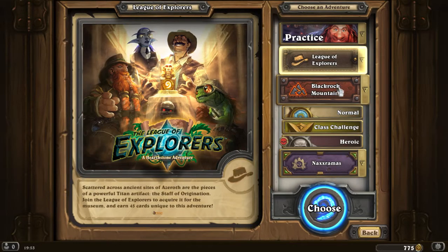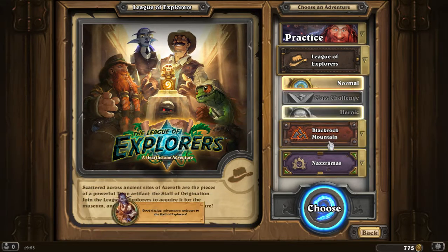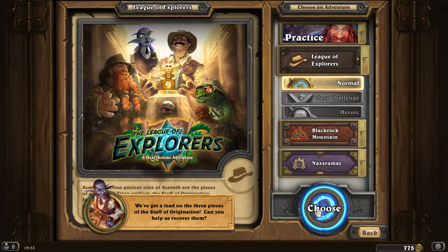Good timing, adventurer. Welcome to the Hall of Explorers. We've got a lead on the three pieces of the Staff of Origination — can you help us recover them?